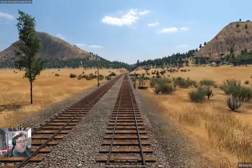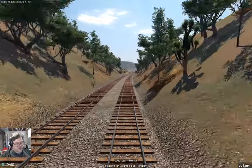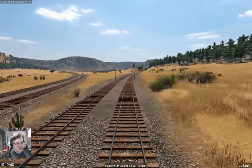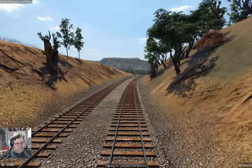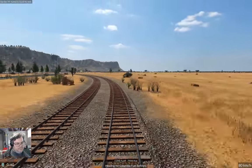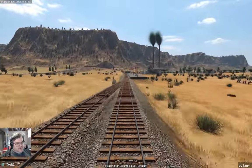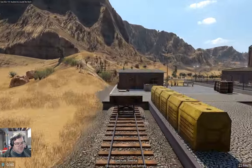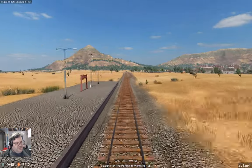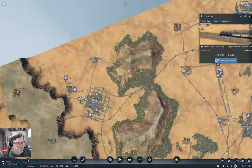It looks like we have enough signals along here so I don't need to add more. There are only two trains running back and forth here — three if you count the passenger line. Now let's see — do we have anything to pick up? We do — about six fuel coming up to the hub. That means we're going to actually start doing something with that.